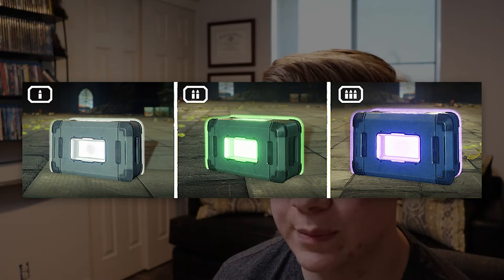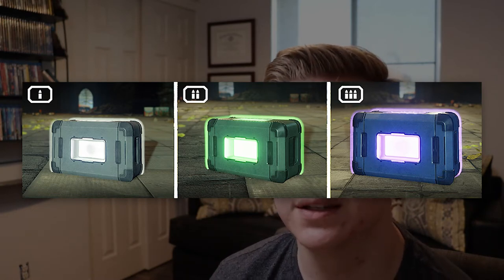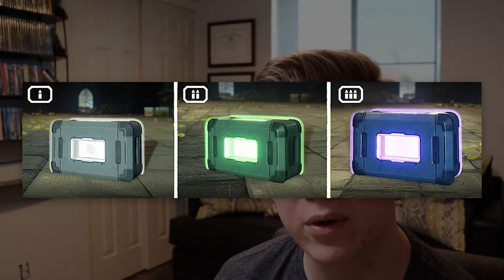Each of these classes uses their own specific type of ammo. Primary always needs the little white ammo bricks, special always takes the green ammo bricks, and power weapons always take the large purple bricks.